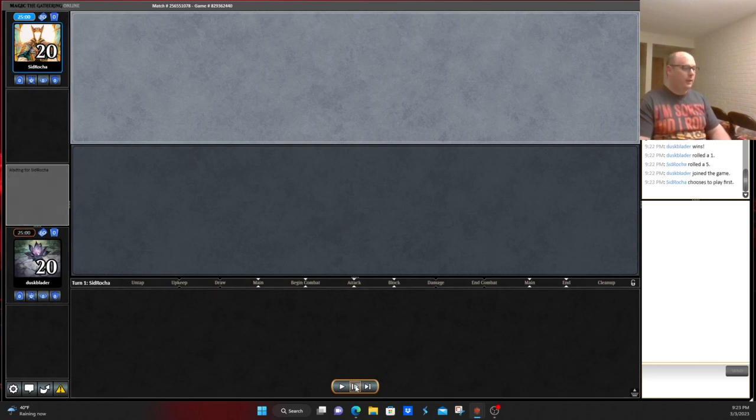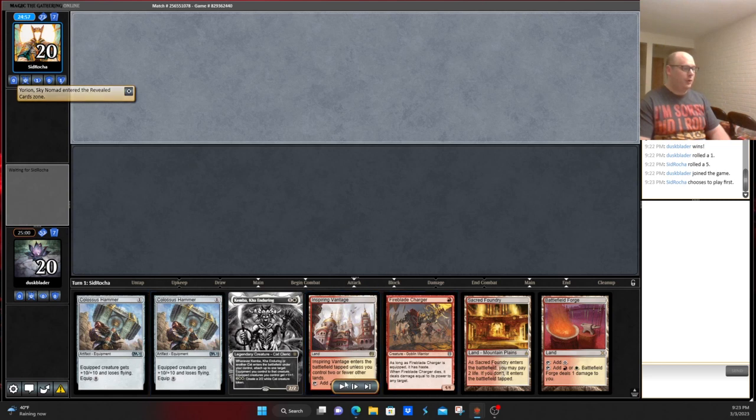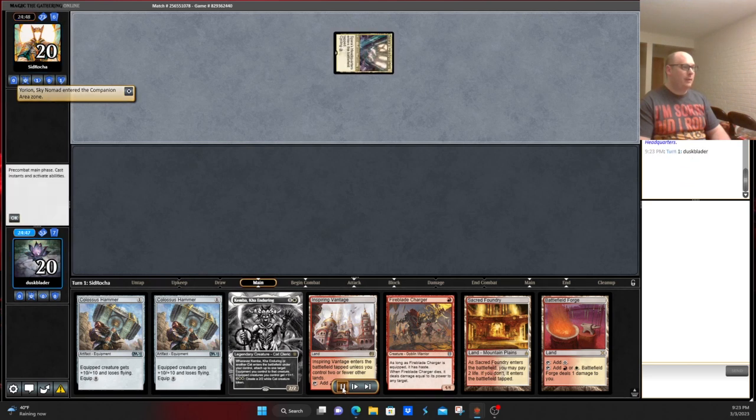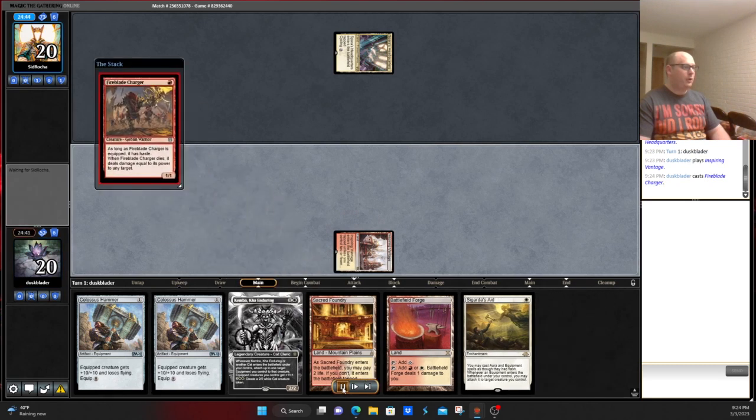Taking a look at the opening hand. We've got a couple hammers, a Kemba to equip it, a Fireblade Charger. Seems like everything we want in an opening hand. We're up against a Yorion deck — looks like they might be Fires or something. We play Fireblade Charger, pass.